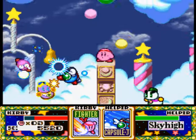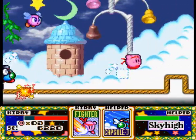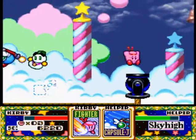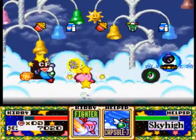I'm going to switch to Fighter Ability right here. Capsule J, over here. Thank you Capsule J! Now we move as fast as we can and we see what is inside of this cannon.